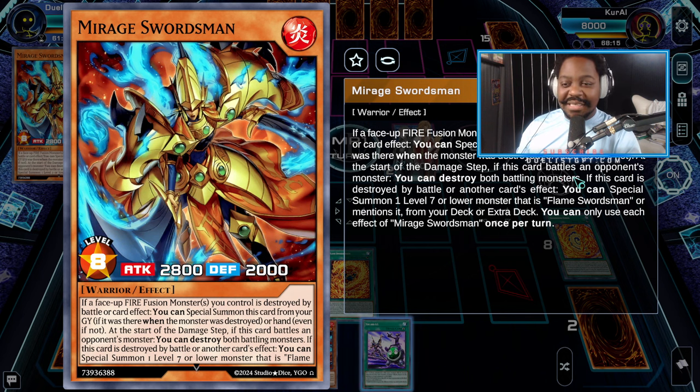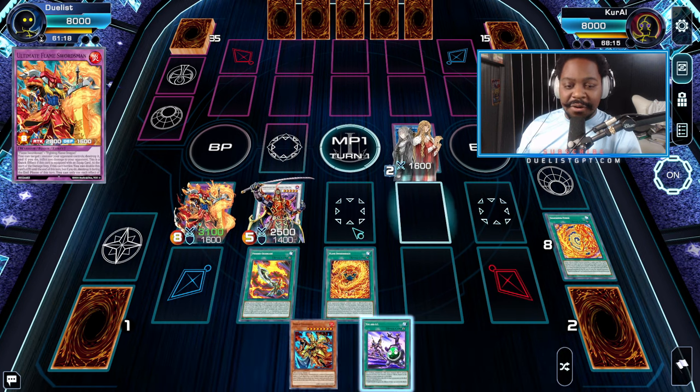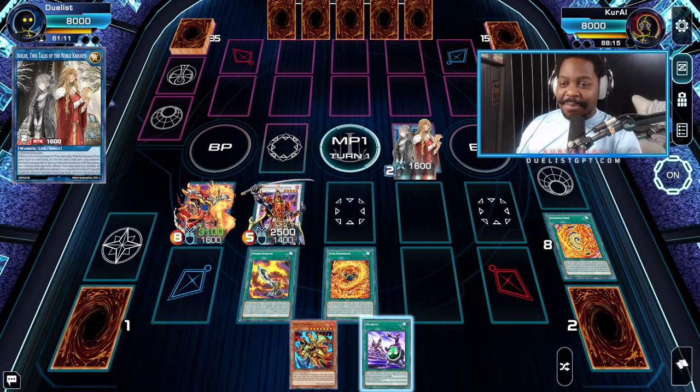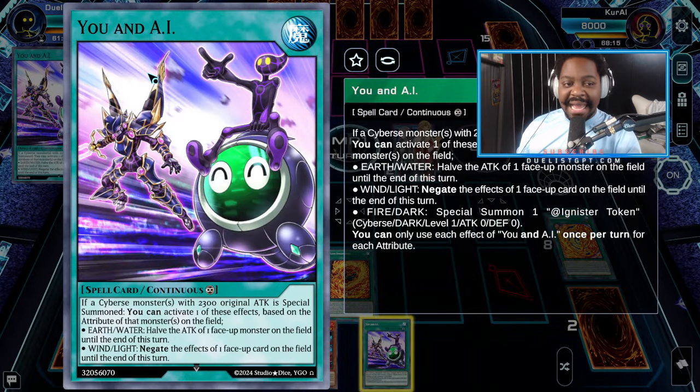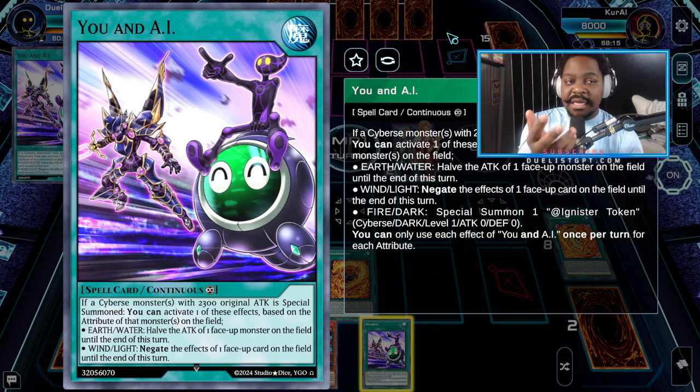At the start of the damage step, if this card battles an opponent's monster, you can destroy both battling monsters. If this card is destroyed by battle or opponent's card effect, you can special summon a Level 7 Fusion monster from your deck or extra deck — and we run two copies of this. Now, this is our end board: we're ending on a negate, a boost, and a pop. Plus, this card here — the you-and-AI card — is just a placeholder. This could be a hand trap, back row, the Flame Swordsman hand trap, a Six Samurai back row — literally anything is possible.